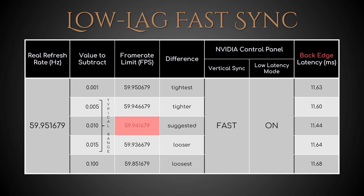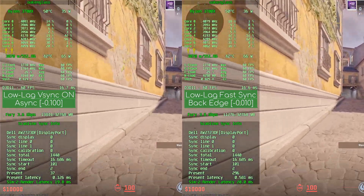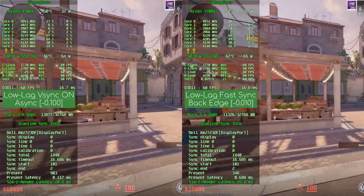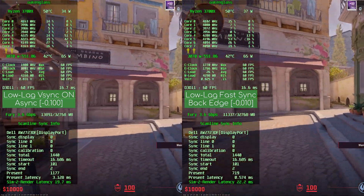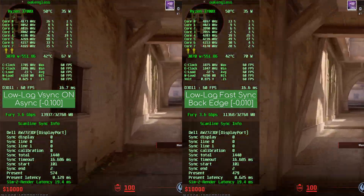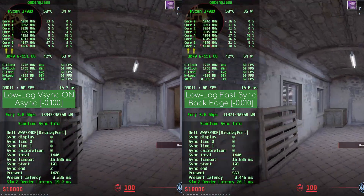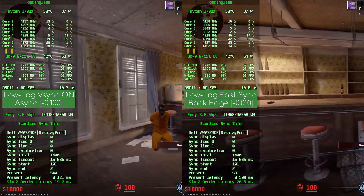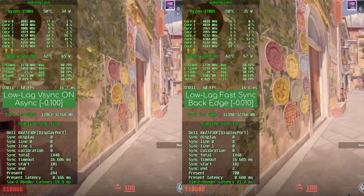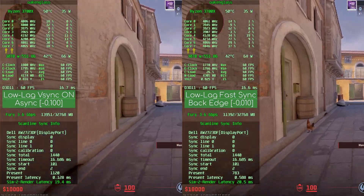Now, a quick comparison of these two best options in motion. On paper, low-lag vSync on with its looser difference of 0.1 should produce frequent microstuttering, which low-lag Fast Sync with its tighter difference of 0.01 could alleviate. And yet, as you can see from the frame time graphs and the frame rate matrix just above, both methods offer perfectly stable FPS in this short test. This means that the only variable at play is their respective latency, which we now know is lower with Fast Sync.